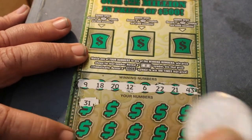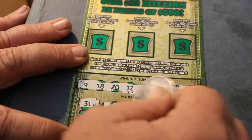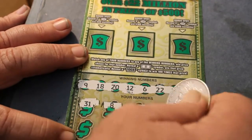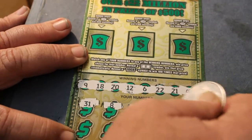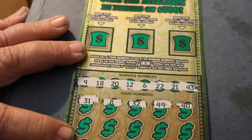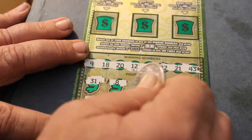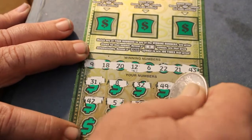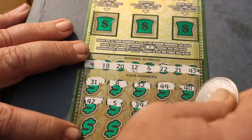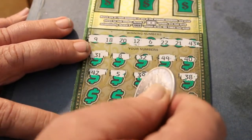31, 8, 32, 49, and 40. Next row: 42, 5, 39, 41, 38. Nothing yet.